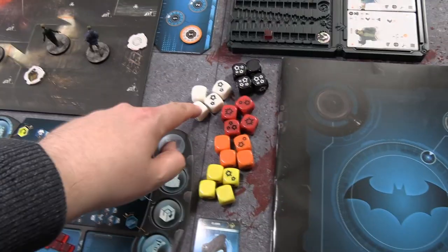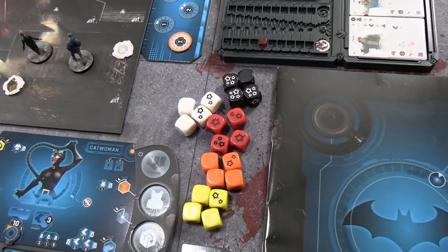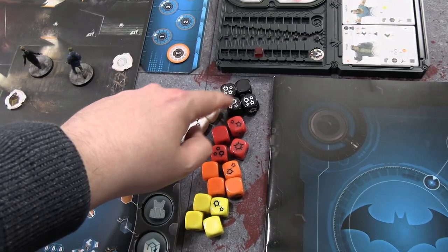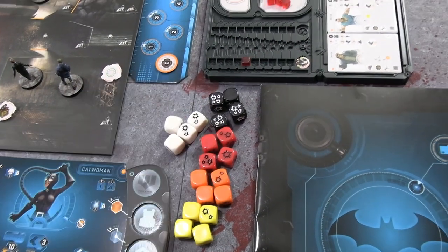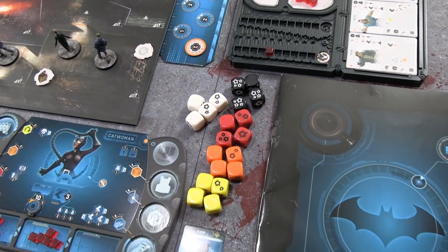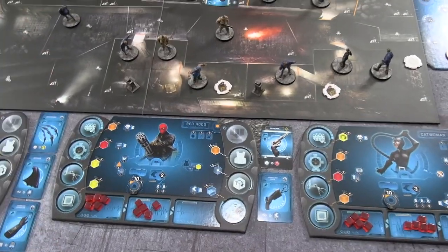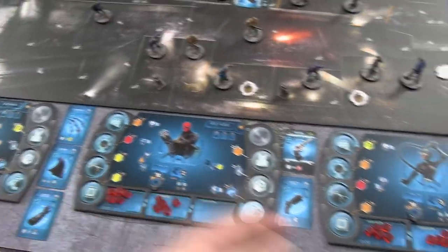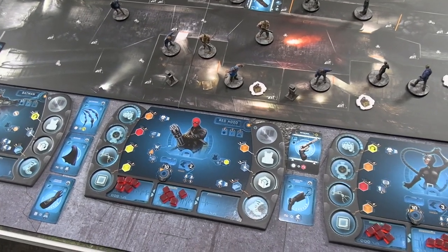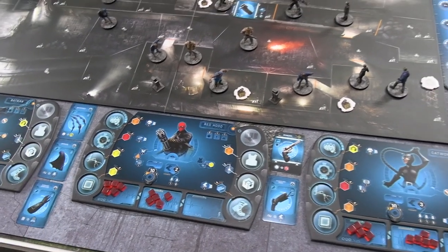The dice used in the game go from worst to best: white, yellow, orange, red, black. It's arguable whether black or red is best — red is consistent with only one blank space, but black is all-or-nothing with a 50/50 chance of success, though two of the three success faces deal 4 hits. As for activation, you don't have to finish one character's entire turn — you could do one thing as Red Hood, one as Batman, then Catwoman, then back to Red Hood. The only limitation is how much energy you're willing to spend going for your objectives.